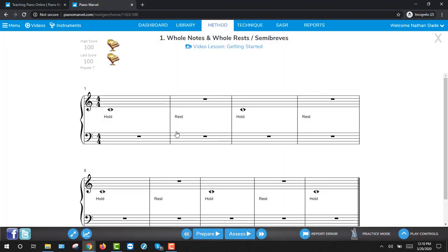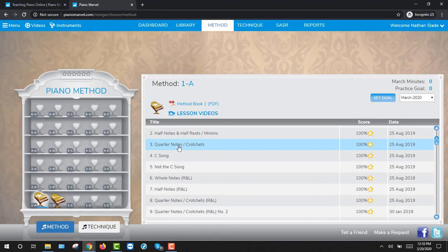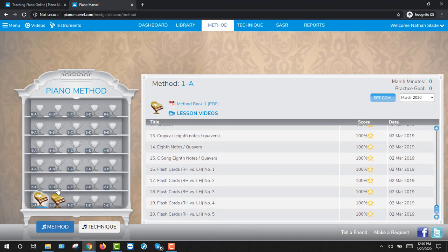In order to get a trophy in your trophy case, you need to pass off all 20 songs in any one of these books. If you want to get a golden trophy, you need to get at least 96% accuracy. If you want to get a golden trophy with a star on it, every one of the songs needs to have 100%.